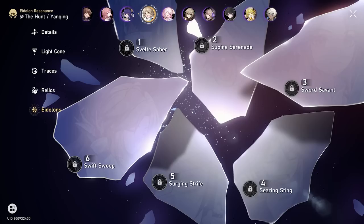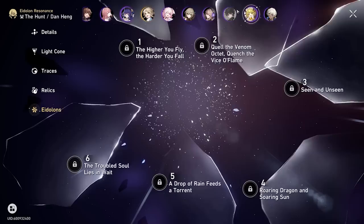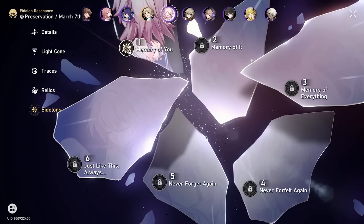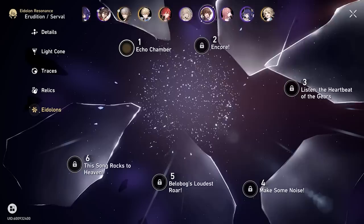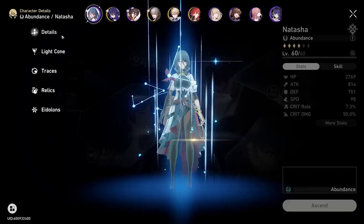Let me show you guys the eidolon levels. Arlecchino is at zero. Hook is at five because I wished a lot on the Seele banner. Dongheng is at zero. Herta is at level four from simulated universe copies. Qingque is at two — I think you get her for free and I got another copy on the standard banner. March 7th is at one. Yanqing at zero. Pela is at four from the Seele banner. Asta is at two, Shushang at one, Serval one, Himiko zero, Gepard zero, main character at four, Tingyun zero, Seele zero. Natasha is the only character I have at E6.